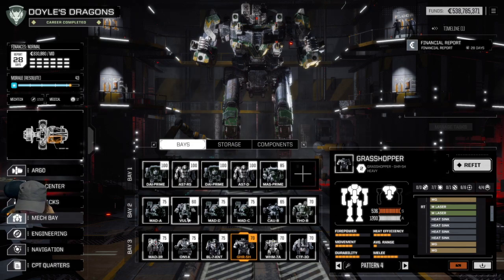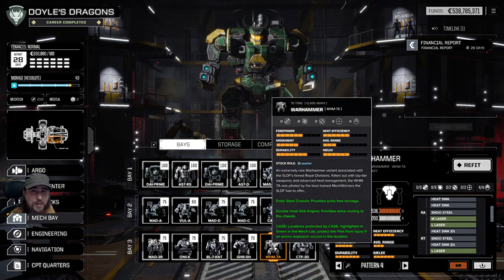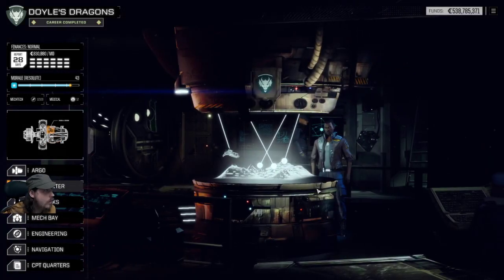Oh — Harry says you can't put jump jets on it, that's an old build! So in the release version you can't put jump jets on this Warhammer — that's very sad but never mind, you can do everything else with it and it's still going to be awesome. But yeah, in the release version no jump jets on that one. I'll blame Harry for that — or the community asset bundle. Somebody messed up, wasn't me though.